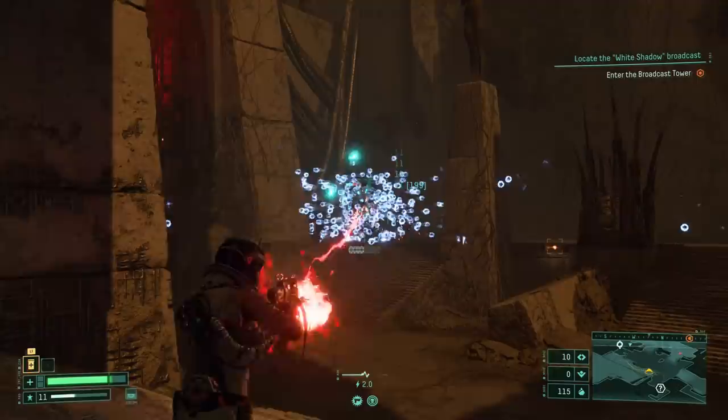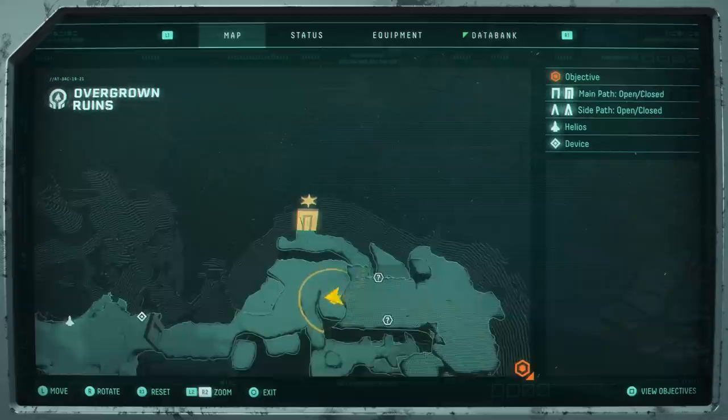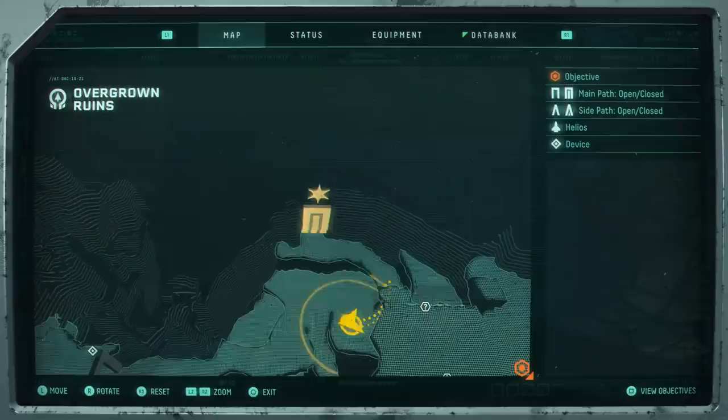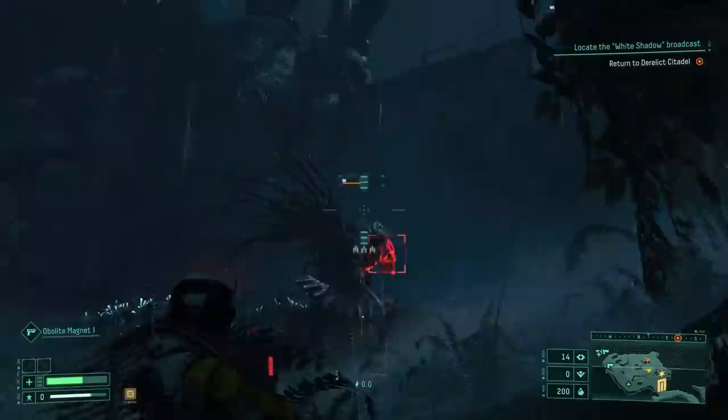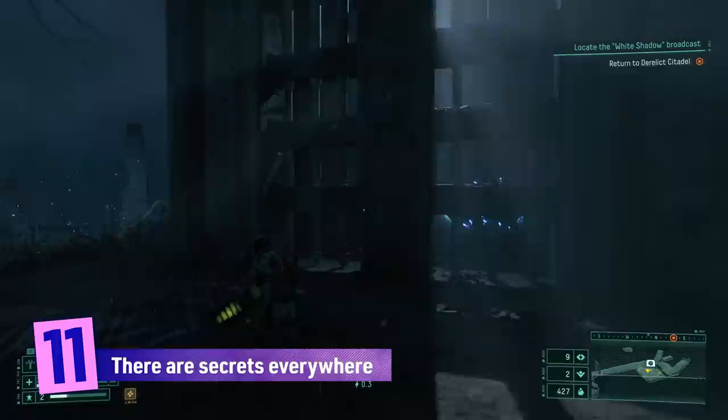Number ten: the map of Returnal is procedurally generated. It shifts with every cycle, but it also always includes certain areas or certain types of areas. One of these is a kind of challenge room, marked on the map with a specific symbol. These are optional — you don't need to go in, and if you do it's full of waves of challenging enemies. You might end up with depleted health or dead. Or, if you pull through, the bonus items you find will leave you better prepared for a long and successful run.